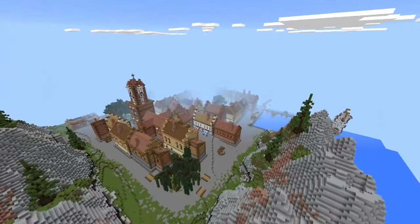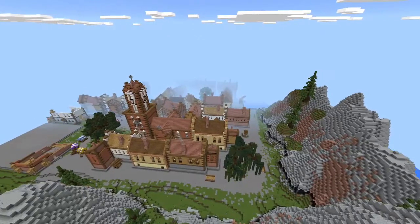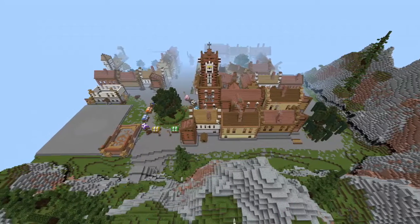Around the village there are some mountains and some trees, which is pretty amazing. It looks so amazing because it's the biggest lobby I've ever seen in MCPE and I like it really much.